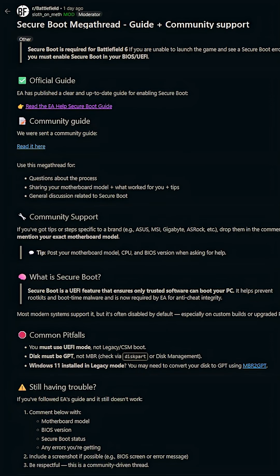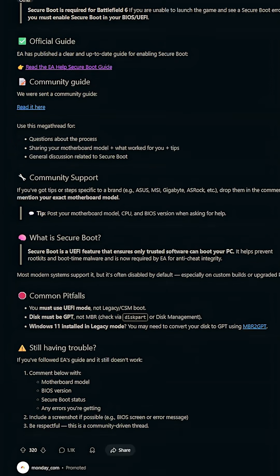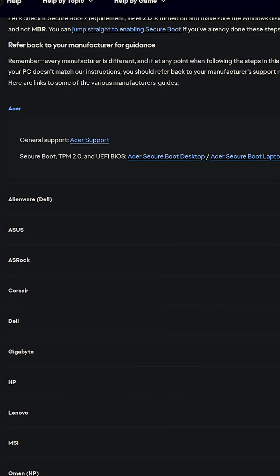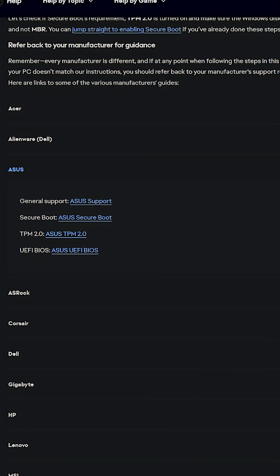Now I've read this is a common issue with Gigabyte motherboards, so this could be a fix for those of you that run into this. As for others that might run into this issue and don't have Gigabyte, I've put a link to the Reddit megathread regarding a giant collection of fixes others have found, and also the EA site, which has links to each manufacturer site and guidance on how to enable and verify Secure Boot is enabled.